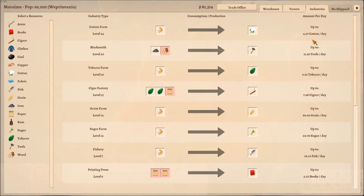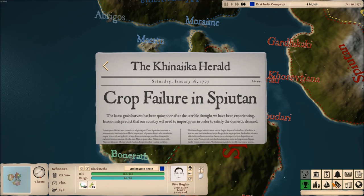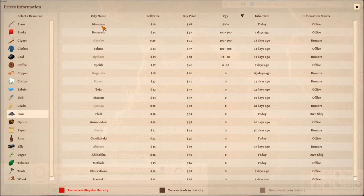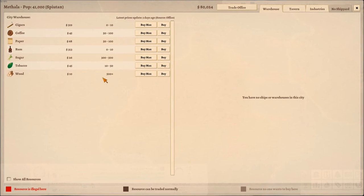Moraine has iron production, copper production, and cotton production along with tobacco as well — quite a bit of production. But one of the things they're lacking, if we take a look at the industry tab, is wood. So what I'd like to do is use that iron. If we go into iron and sort by quantity, Moraine has 500 plus — a good bit more than any other city. I'm going to try to use that to our advantage and set up a lot of iron trade from this city to other places.